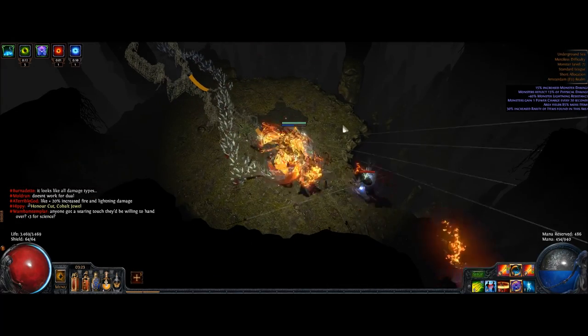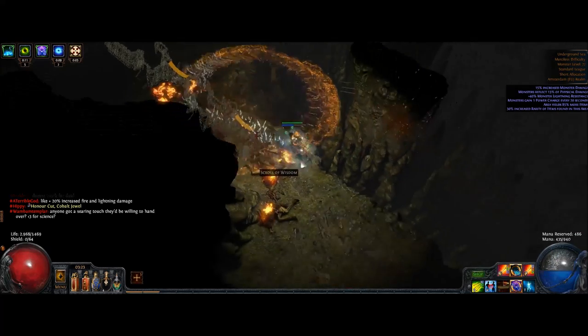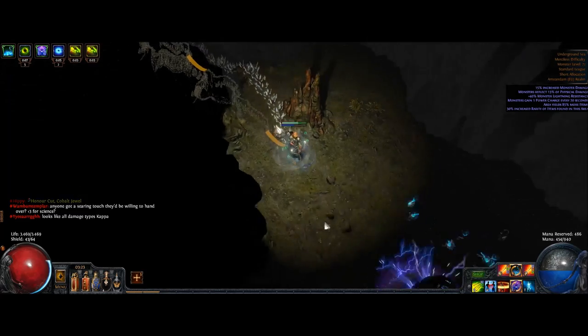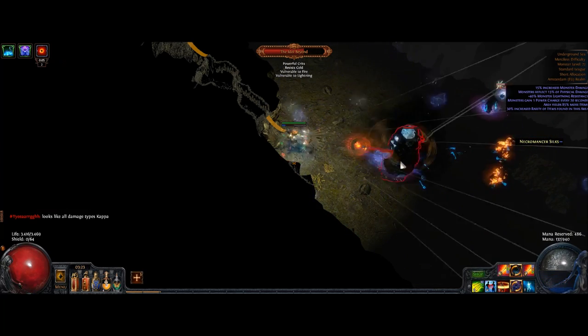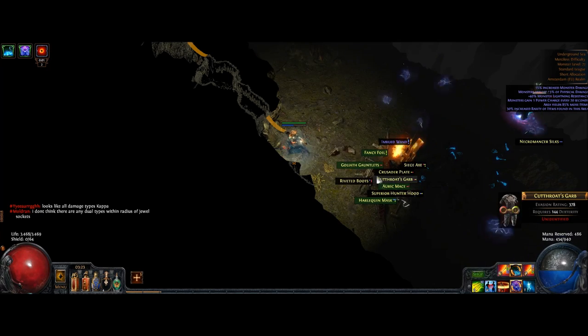This map is nothing special — it's an average map, level 72 — but it does clear pretty well for a character created 2 or 3 days ago. Right now you can see the worst-case scenario: if you neither crit nor ignite a boss. In any other case, the boss would be dead seconds ago.